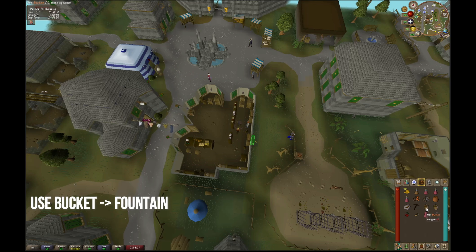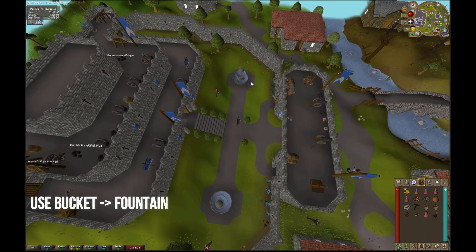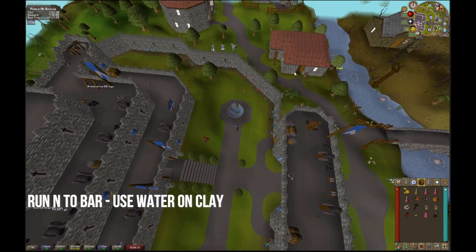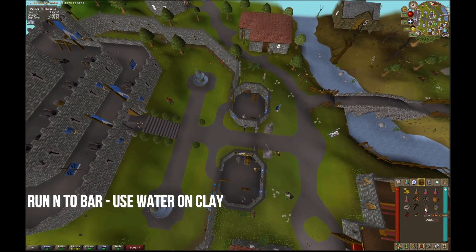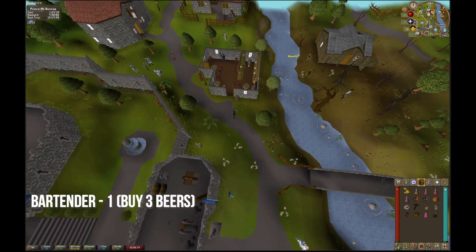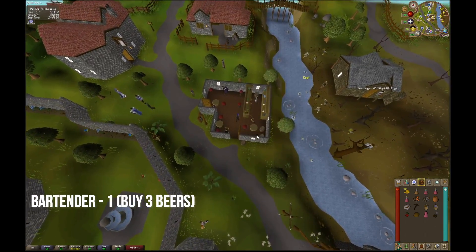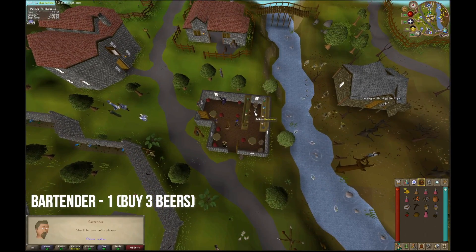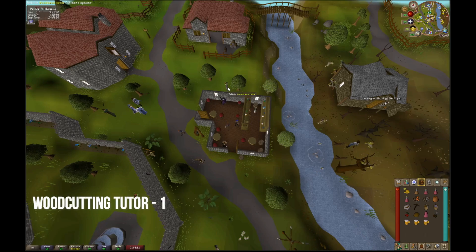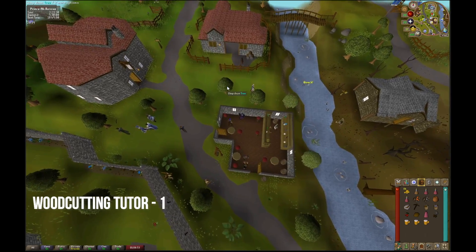Once we are in Lumbridge, use a bucket on the fountain. Run north towards the inn and use the bucket of water on the clay. Now that we have our soft clay, talk to the bartender and buy three beers using option one. Then talk to the woodsman tutor using option one to get an axe.